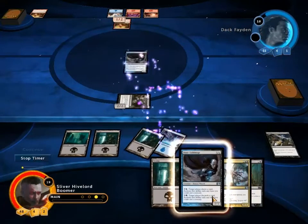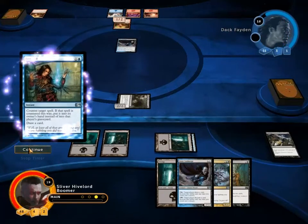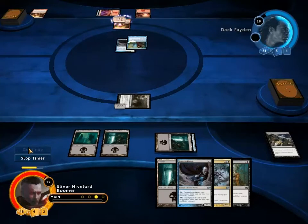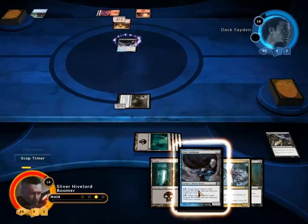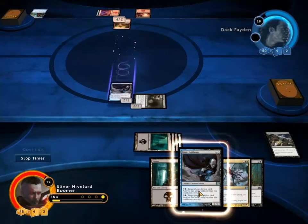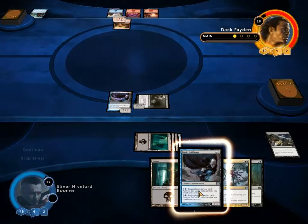I'm actually going to make two Guildmages. Oh, he has Remand — okay, so that's what he's been holding up mana for. That's definitely okay. So let's just make this one instead. If he has a Shock then he has a Shock, but if he doesn't then things are going to go pretty badly wrong for him very shortly.